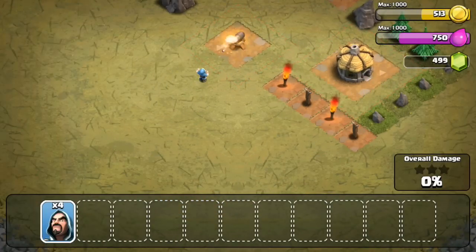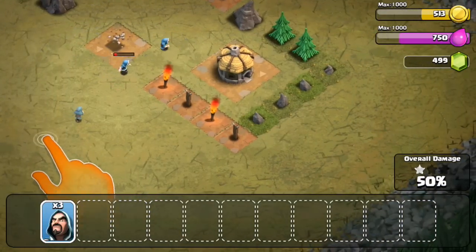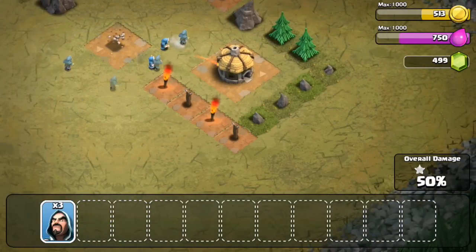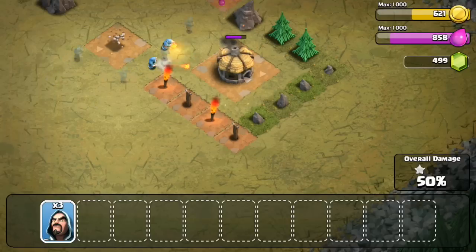My goal is to try my best not to use gems. Right here I'm just gonna use a few wizards. We're starting from Town Hall one and going to see how far we go. It's gonna be a new series starting from the beginning, so if you guys like it, we're just gonna go through the tutorial.